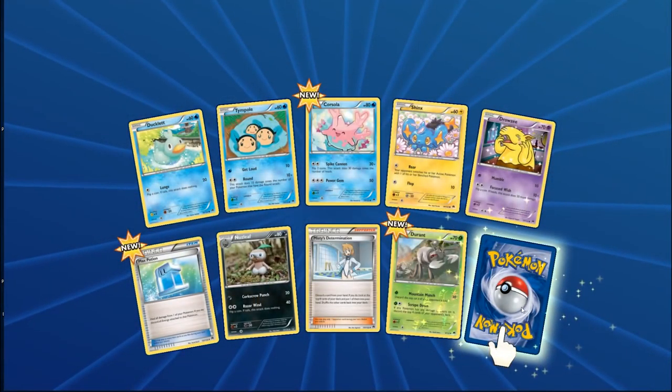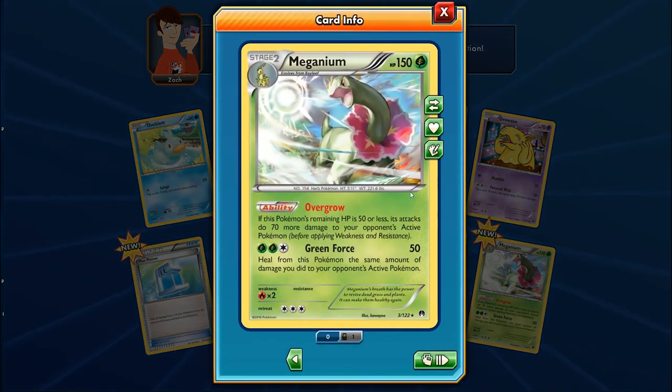First Venusaur here — its Overgrow ability: if its remaining HP is 50 or less, its attacks do 70 more damage, hitting for 120 off three energy while healing the same amount of damage. The problem is you need to get down to 50 HP consistently, and Pokemon these days hit for 180. In Expanded you could use Giant Cape plus Training Center to boost HP by 50, getting to 120, so if you take 180 you're only down by 20 before healing back.